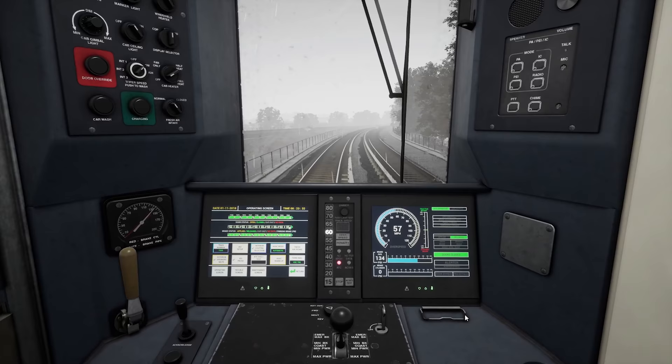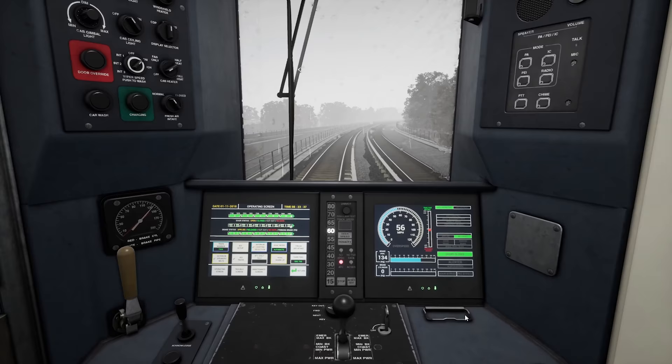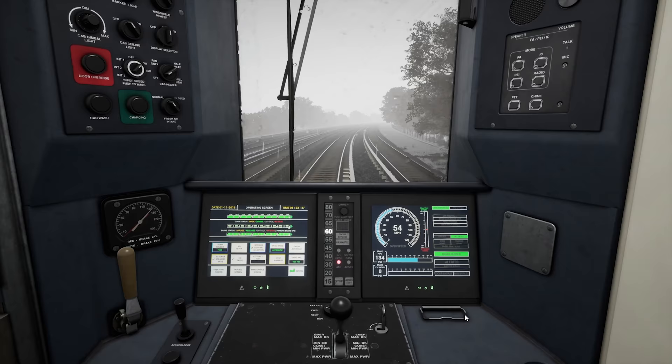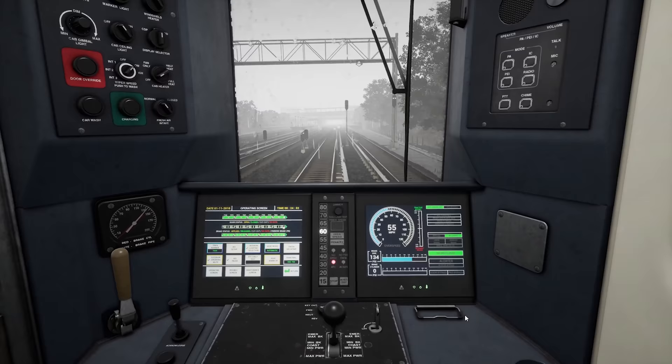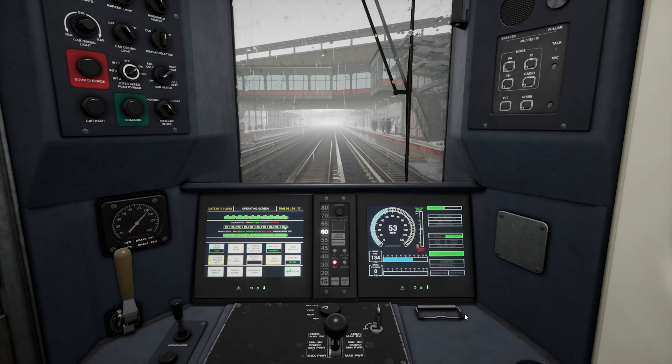We're going downhill a little bit so I want to make sure we don't speed. I try to stay within five miles — not plus in this case — because the speed control is very unforgiving. Go one mile over and you get your overspeed alert, and if you don't slow down significantly and very decisively, you might end up with a major brake application.